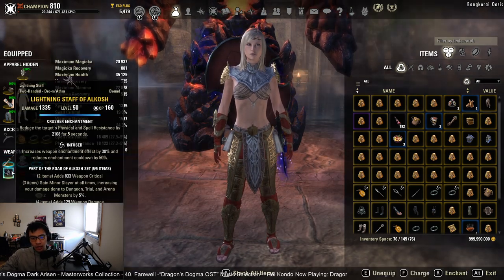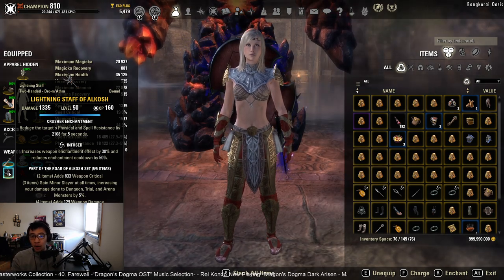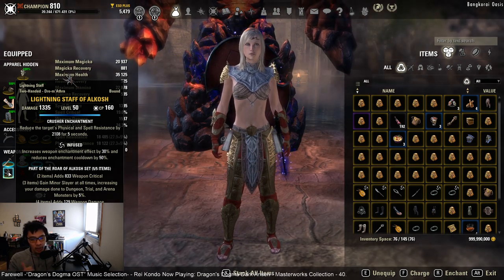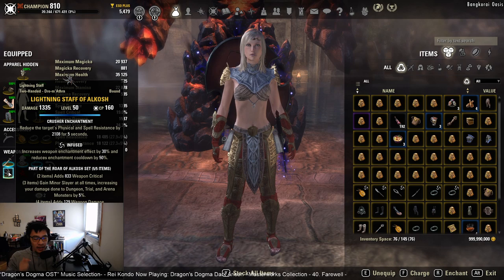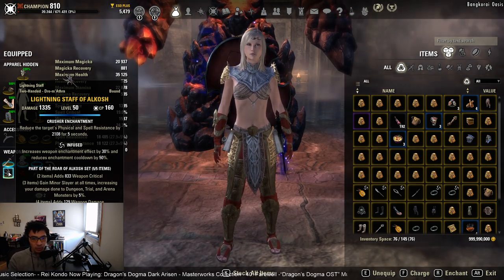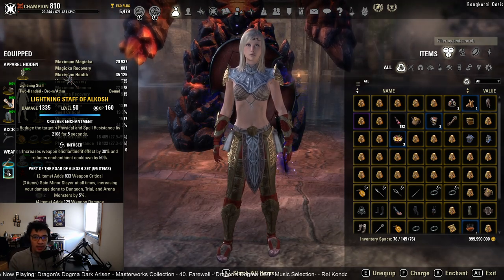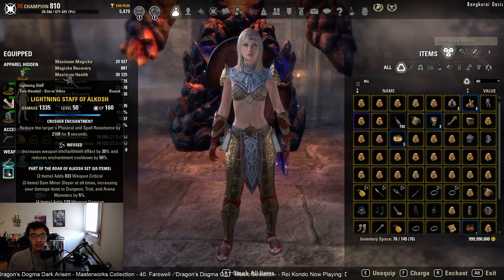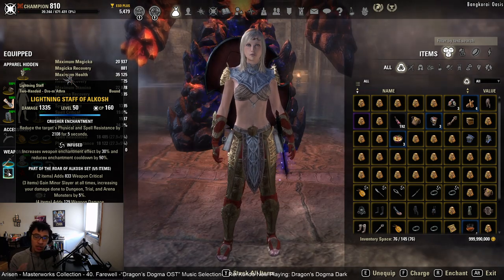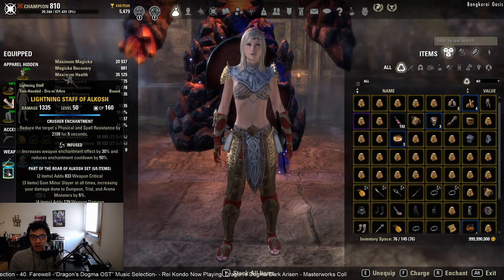We have sword and board on the front bar and a lightning staff on the back bar. You can also go with a frost staff or a bow — each serves different purposes. A lightning staff helps with off-balance uptime, an ice staff provides a little additional mitigation while you're on your back bar if you want to feel more comfortable blocking, and the bow is typically used by tanks who also want to do a little more DPS, since Endless Hail and Arrow Barrage generally deal more damage than Block Aid.